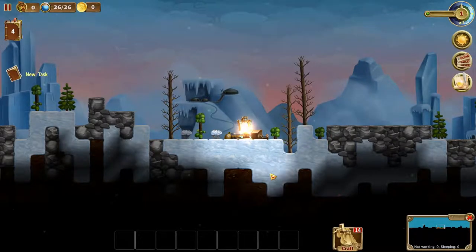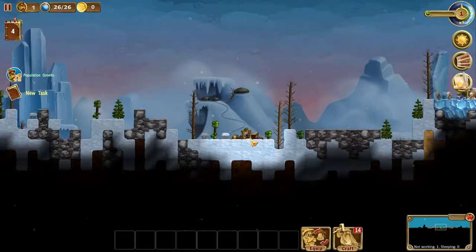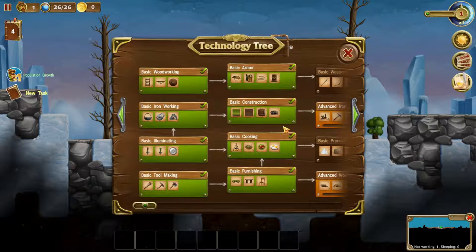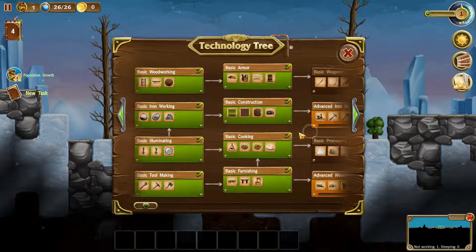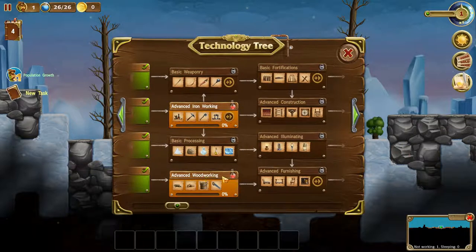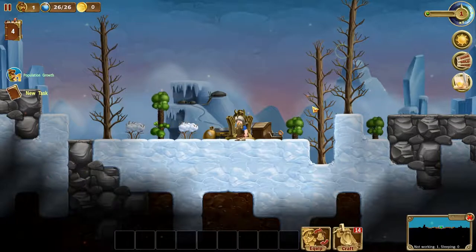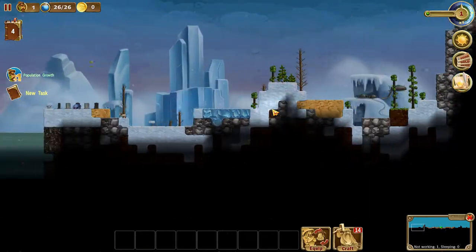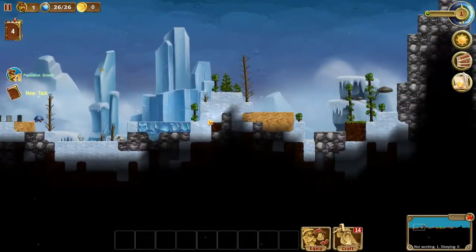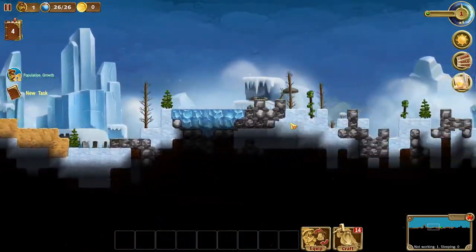Oh, what's this? Looks like we have a dwarf here — this is looking very interesting. Let me pause the action for a moment. We have some stuff already discovered. We're starting off with advanced iron working and advanced woodworking, which is very nice. We do end in the mithril as before. Looks like we got some graves — that's a weird looking thing. We got some mountain.